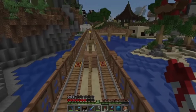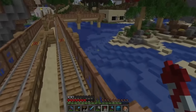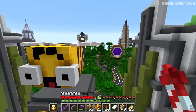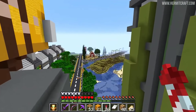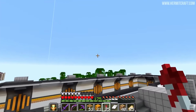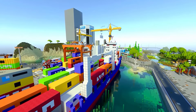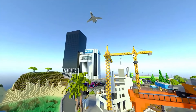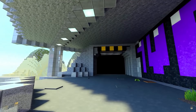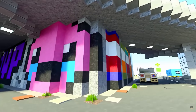Over the years, Hermits on the Hermitcraft SMP server have created unique economies to say the least. They sell items and resources to each other, usually in exchange for diamonds. A lot of these buildings and shops can be quite fun and creative, and sometimes flat-out impressive to look at. Welcome to Minecrafts, your go-to place for all things Minecraft. In today's video, we will discuss 10 of the various shops on Season 8 of Hermitcraft, and we will be ranking them from worst to best.